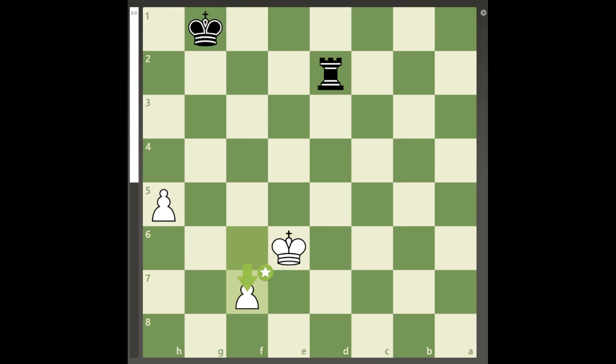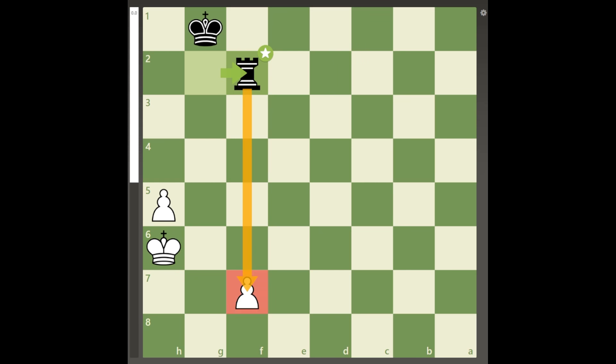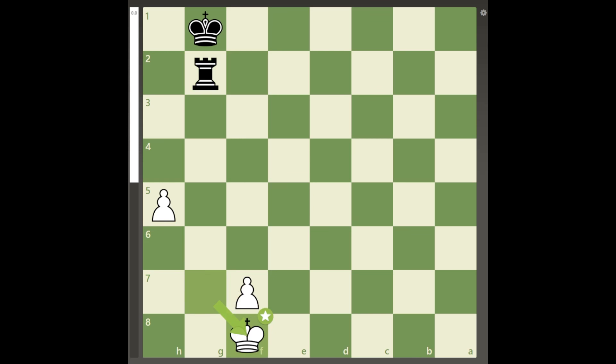After f7, black starts checking the king, and since king to the h file is just met by rook to f2, white must play king to f8, when black can follow up brilliantly with rook to h2.